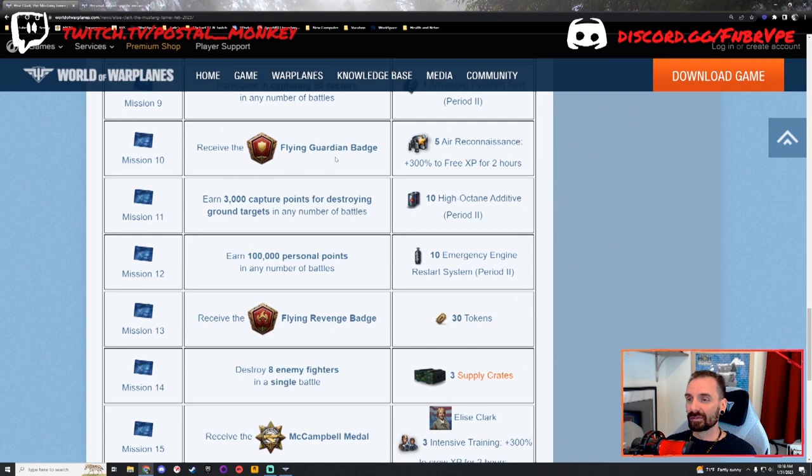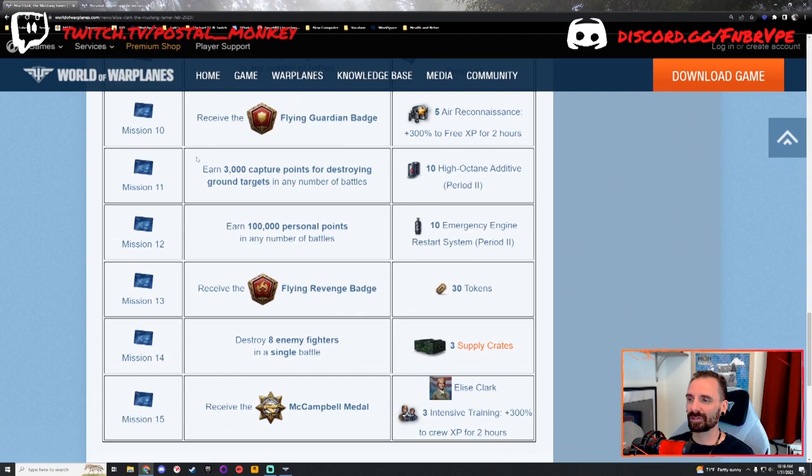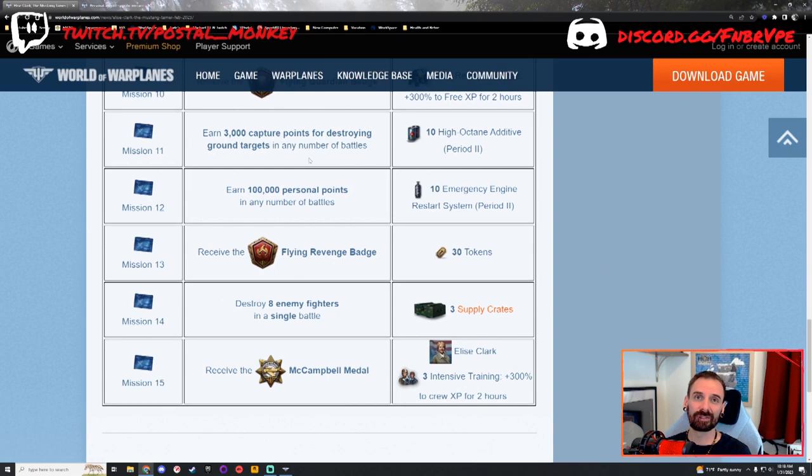Mission number 11: earn 3,000 capture points for destroying ground targets in any number of battles. This is a nuanced difference from Mission 2 — this one is specific to destroying ground targets. So unlike Mission 2 where you can earn them by defending a sector, this one requires you to be in a ground attacker or a bomber. Multi-role fighters and heavy fighters can technically do it, but it's going to take you forever. You want to be in a ground attacker or a bomber — that's all they do, basically. You get some premium consumables again.